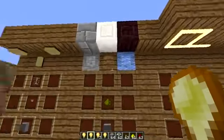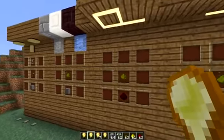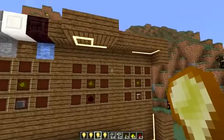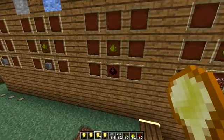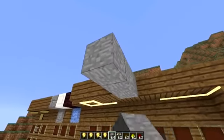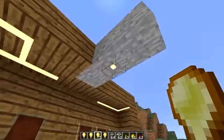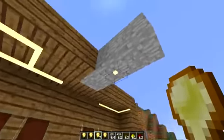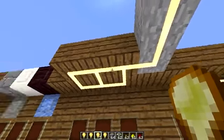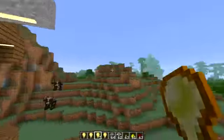Next we're going to look at the light stripe, which is a ceiling strip light. To make these you need a redstone dust and a glowstone dust together. When you first put one on the roof it will just be a little square, but you can connect them together like this — that's awesome.